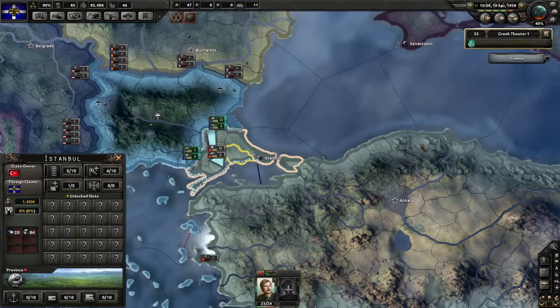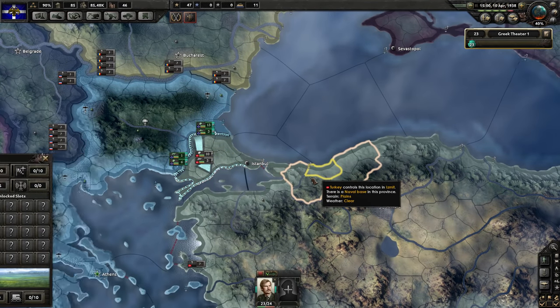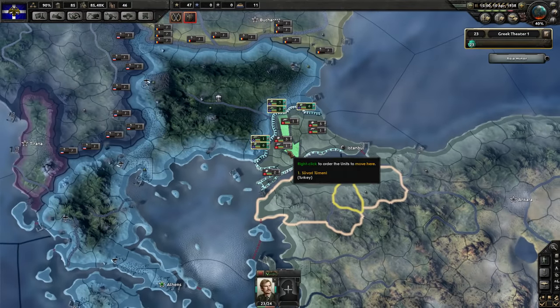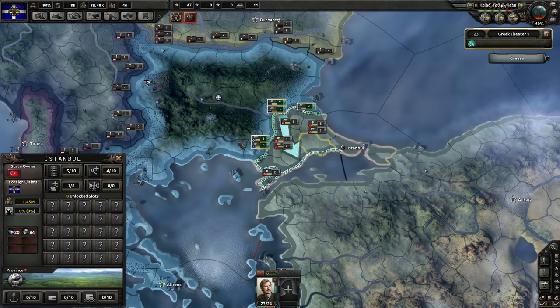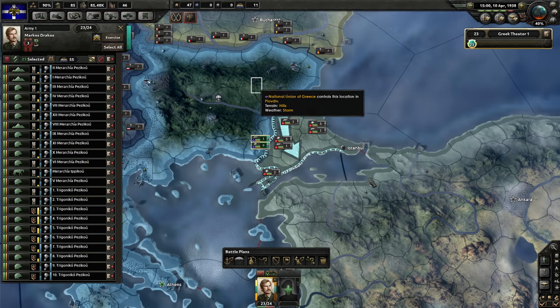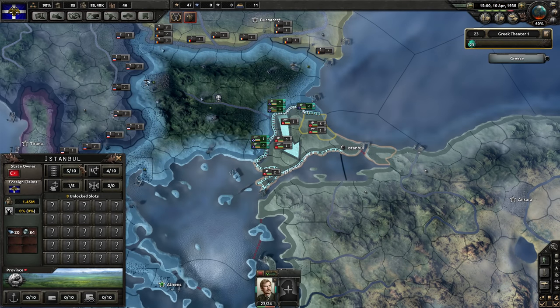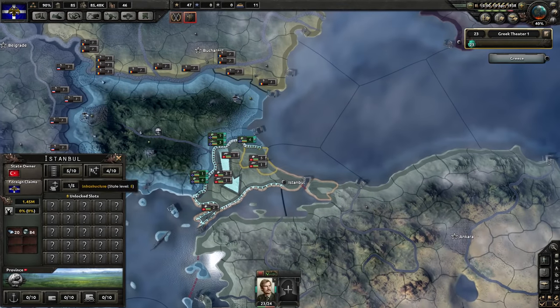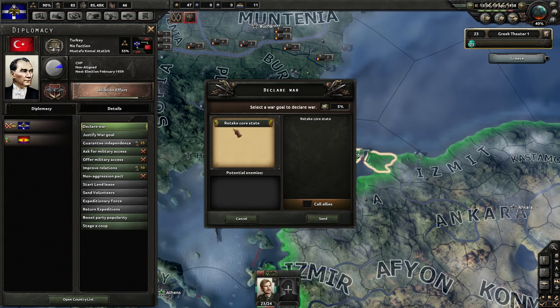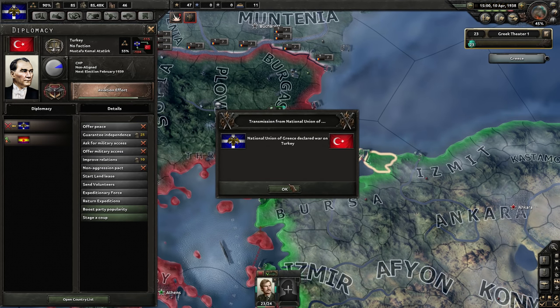This is not a problem if we can only take Istanbul for ourselves and maybe a few other provinces in the peace deal conference, assuming we win. So without further ado, let's declare war — it's been in the making for such a long time. We're going to declare war on Turkey, retaking our core state. Of course, we're going to call in the Germans. National Union of Greece has declared war on Turkey. Fantastic news for us — this is the moment we've been waiting for.